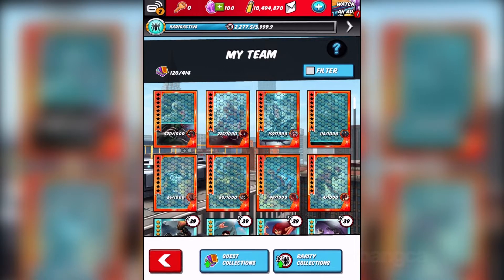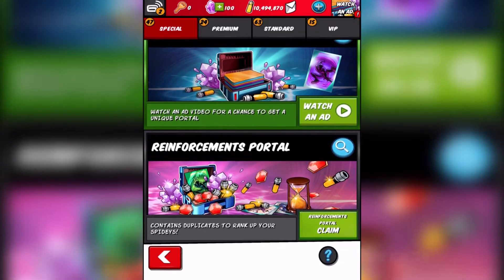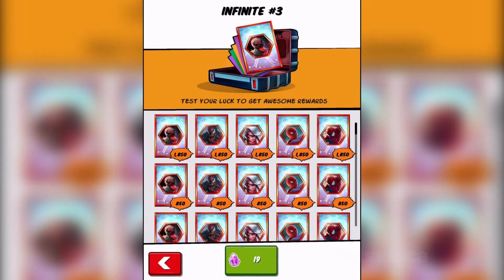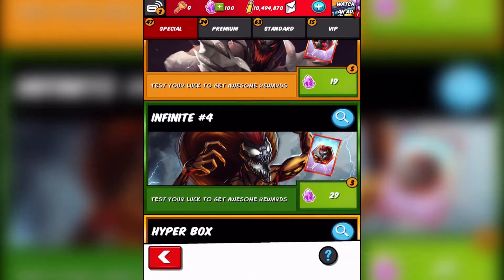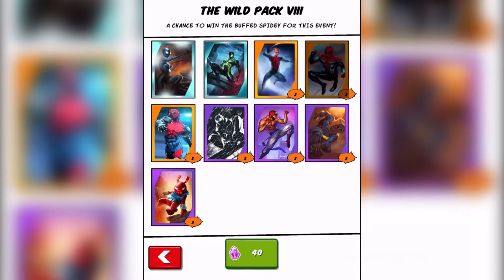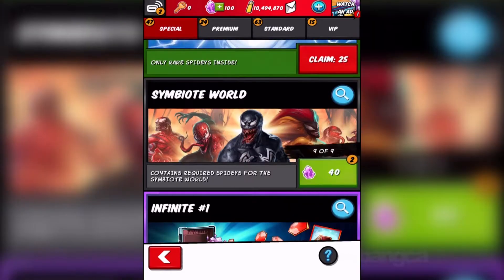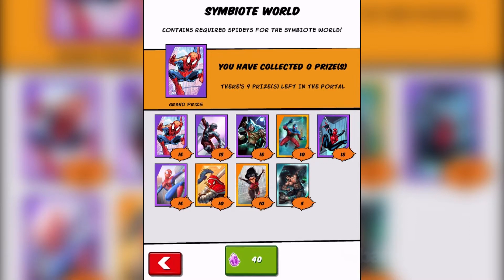They changed it before and I guess they're changing it again. There aren't any new characters that I can personally see in the Symbiote world. This Infinite pack was cheaper than the one I bought in the previous video where I opened a bunch of packs. I feel like I got ripped because I paid more before. There isn't really any new characters I've seen — other than one who is kind of weird, like a Guardian.